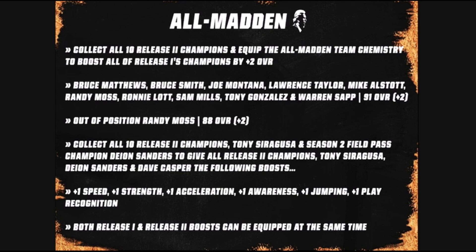Should you switch to a Legends theme team? Here are some of the bonuses you get to both the 89 overall All Madden cards, the 93 overalls, and also the Dave Casper and Deion Sanders season champions. If you collect all 10 release two champions and equip the All Madden team chemistry to boost them, all of the 89s will get a plus two boost in overall — Bruce Matthews, Bruce Smith, Joe Montana, Lawrence Taylor, Mike Allstott, Randy Moss, Ronnie Lott, Sam Mills, Tony Gonzalez, and Warren Sapp will all be boosted up to 91 overall. Out of position, Randy Moss will get boosted up to an 88. Then if you collect all 10 of the release two champions plus Tony Siragusa and Deion Sanders, those players will also get their boosts.